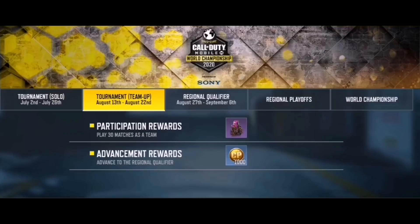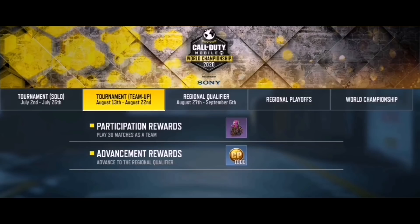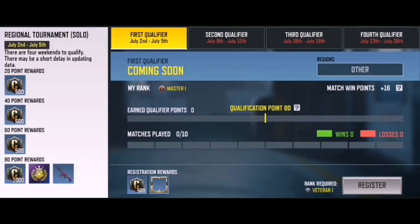If we go to rewards and look at Tournament Team Up, which starts August 13th through August 22nd, the participation reward is going to be the Ruin Championship Purple, which looks so cool. If you advance, you're going to get 1000 card points, the same as the current championship going on in the game. Stage 1B starts tomorrow and goes until July 5th, the second qualifier starts on the 9th, the third on the 16th, and the fourth on the 23rd. Be ready because the rewards are pretty cool, though I think the first ever championship had slightly better rewards.